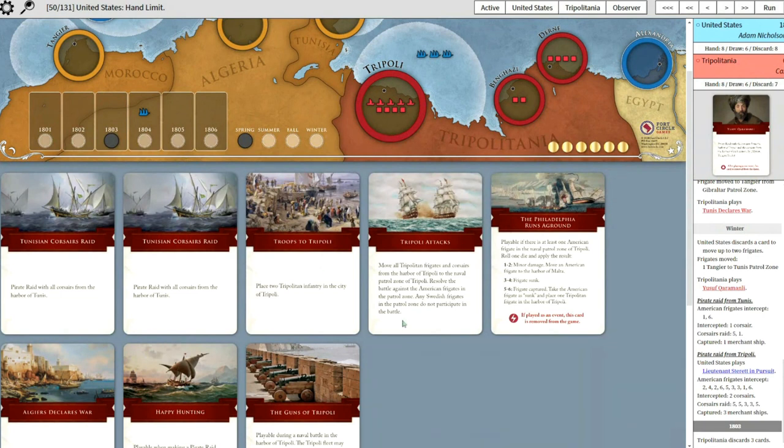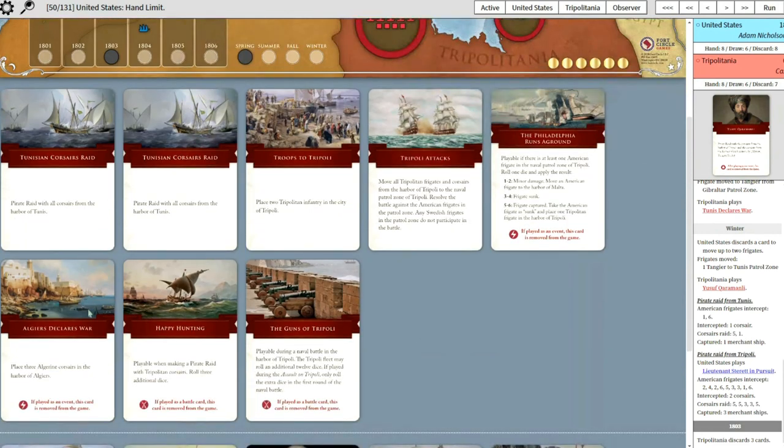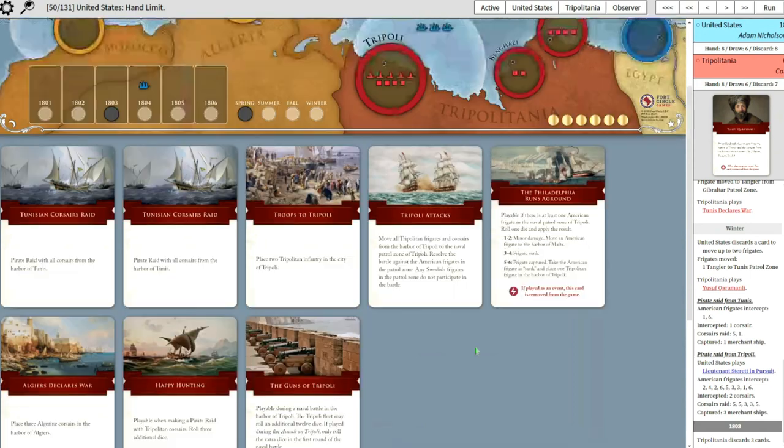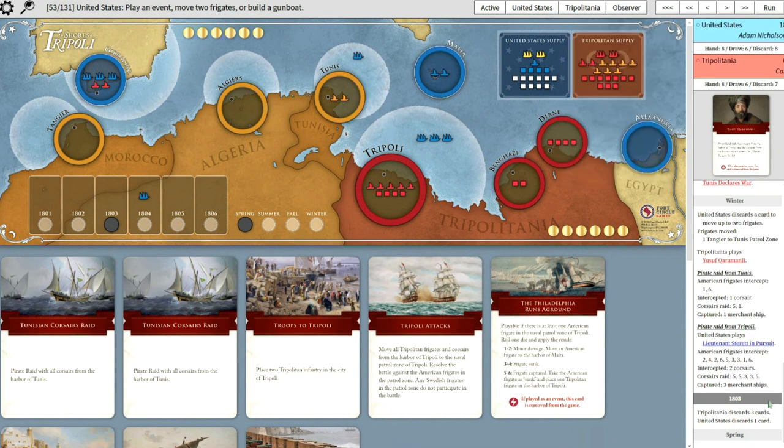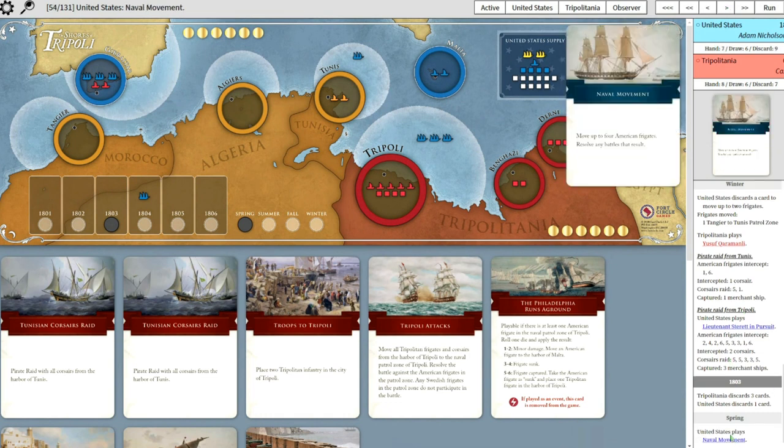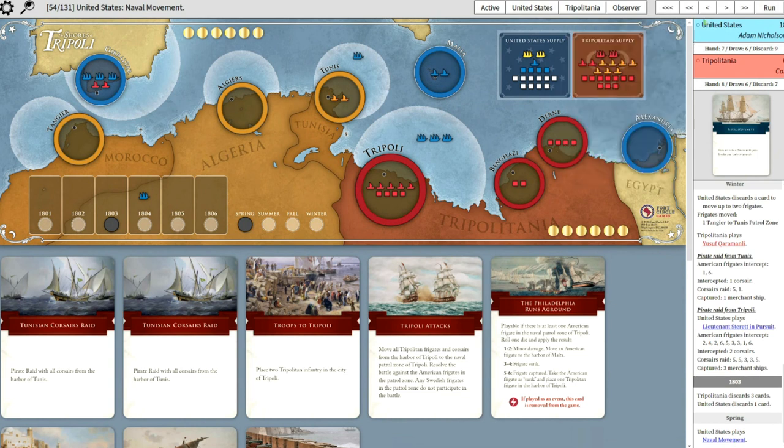And you have Algiers now as an ally - plays Algiers Corsairs. I'm looking to keep along the raiding route if I can. He hasn't played his Swedish frigates yet, which to me is a big waste. So he played naval movement to stir things off the hop - he wants to get those ships over and lock down Tripoli and perhaps Tunis as well.